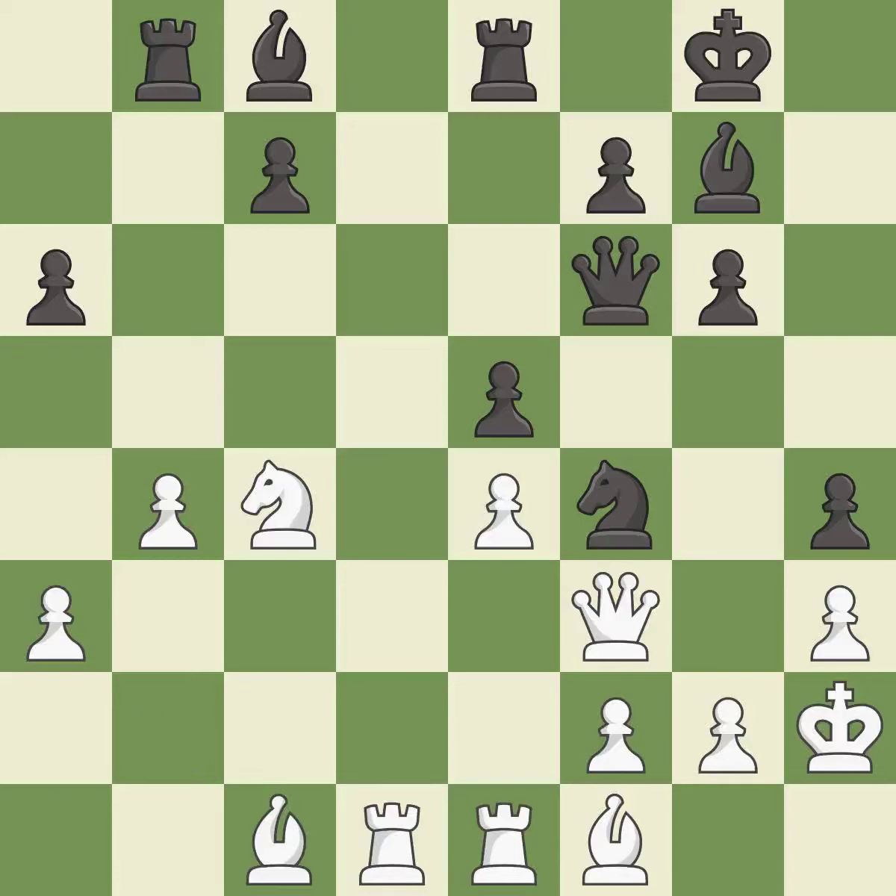This moves the bishop to a better location, allowing it to control more squares — it is excellent. This offers to exchange pieces of equal value. This threatens to double the pawns in front of the king — it is best. After all captures, this is an equal trade — it is best.